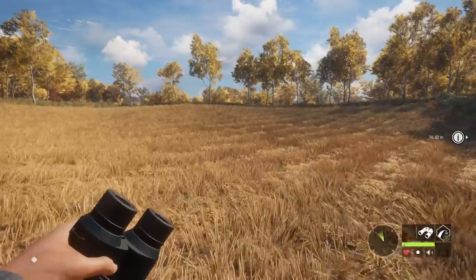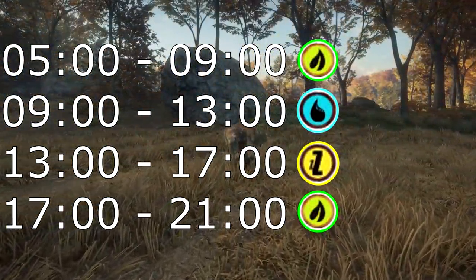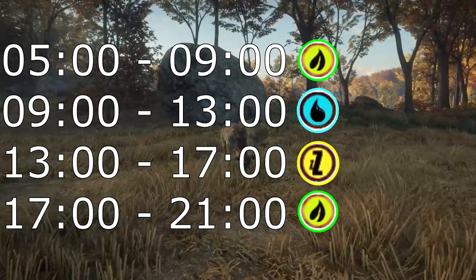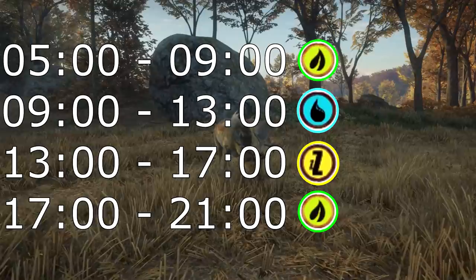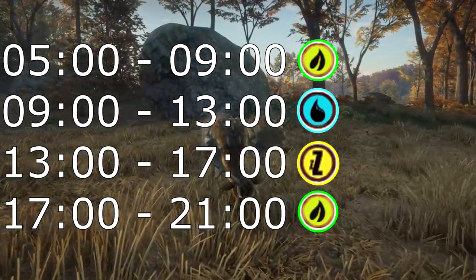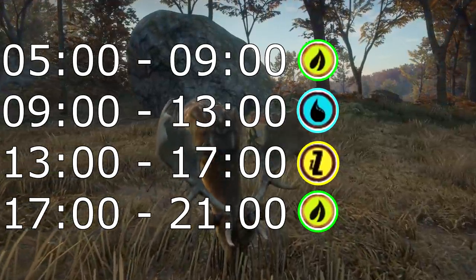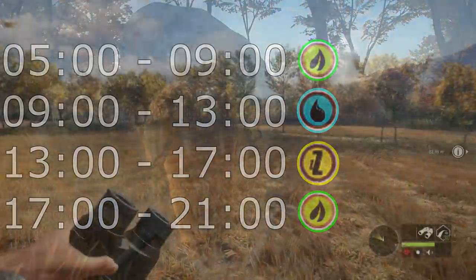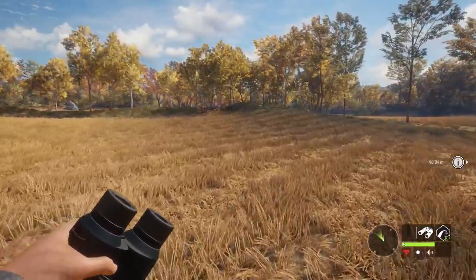The breakdown for Fallow Deer during daylight hours — I don't really bother with night because I think you're hurting yourself hunting at night since you can't see as far. So, daylight hours: they feed from 5am to 9am, then drink from 9 to 1300, then rest from 1300 to 1700, and feed again from 1700 to 2100. It's a really simple breakdown.